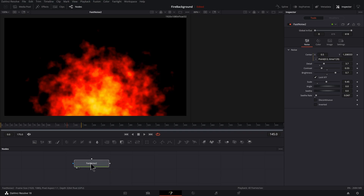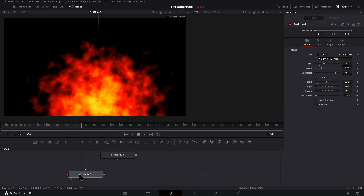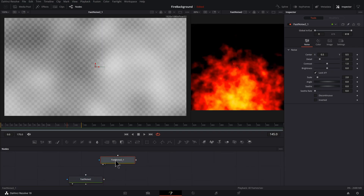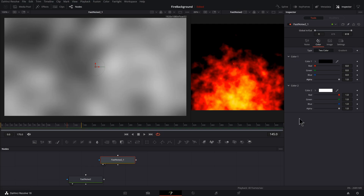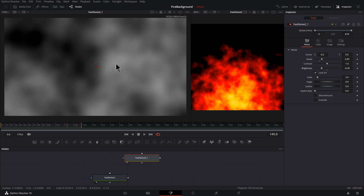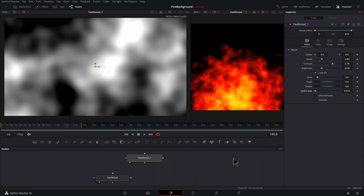I want another fast noise, so I'll take this one, press Control+C, deselect it, and press Control+V up here. Hit the reset button to get the default settings back. Set this one to the second viewer by pressing two, and click the original fast noise and press one for the first viewer. Go to color — I don't like seeing the transparency grid, so for color one let's bring the alpha all the way up. Click on the noise tab, maybe bring the detail up a little, take the brightness down to get some decent contrast, and add a very small amount of seethe.